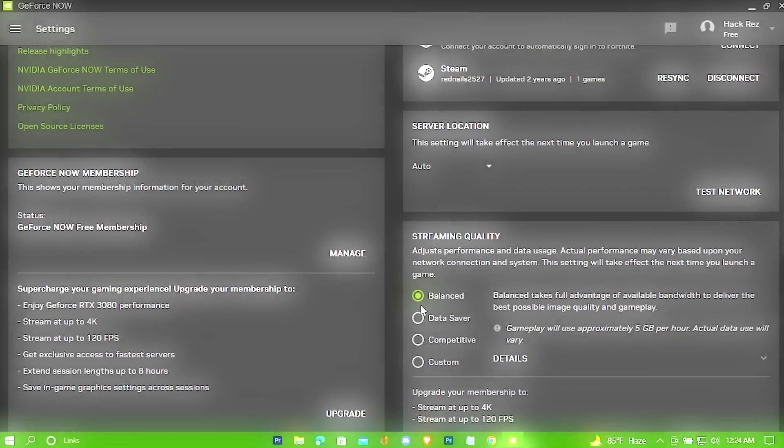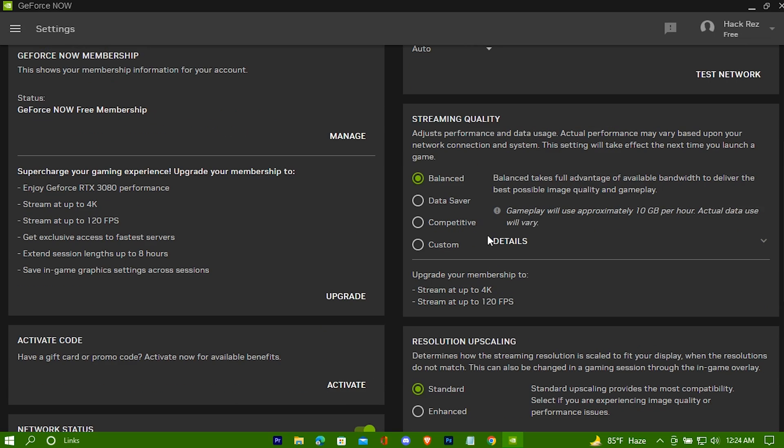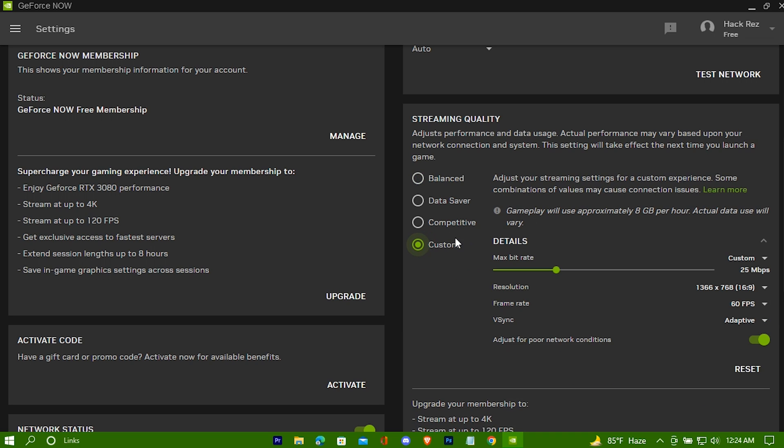In the Streaming Quality option, check Custom, and set the Max Bit Rate accordingly.